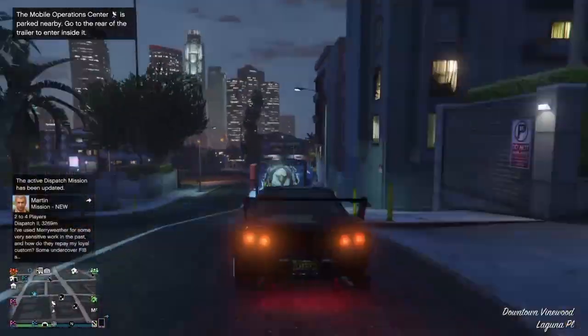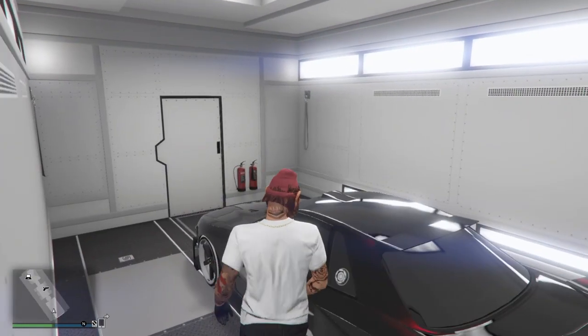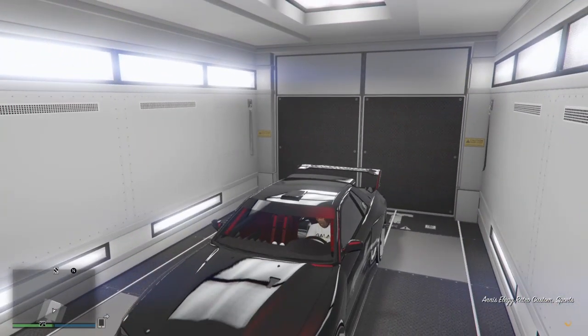Once you are outside, go ahead and request your MOC. Then drive into the back of it, accepting the prompt. Now jump back in the car and drive back out again.